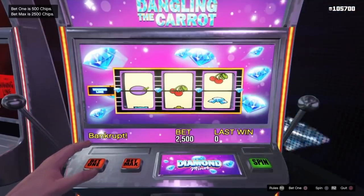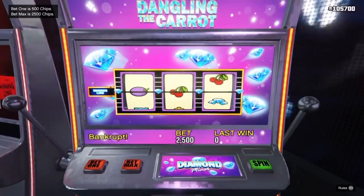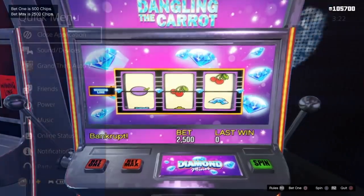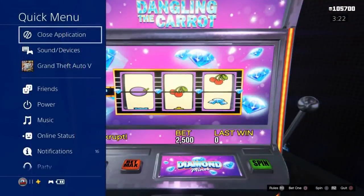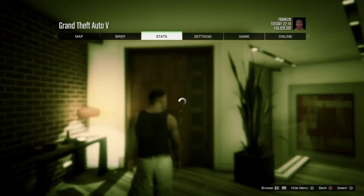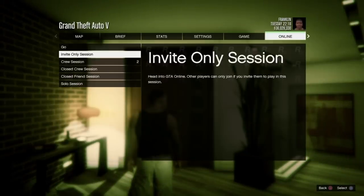If you lose, just stay right there on the machine, hold your PlayStation button and close the application while you're sitting on the machine. After you close the application, start GTA back up - it's going to load you into Story Mode. After it loads into Story Mode, press Options, go to Online, and head back into an invite-only session.